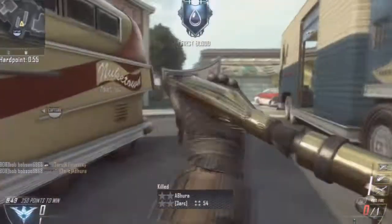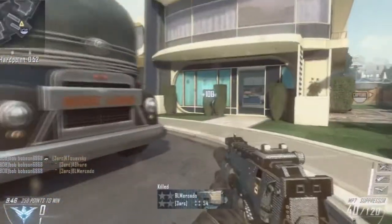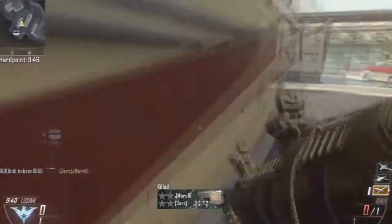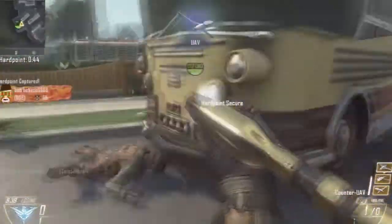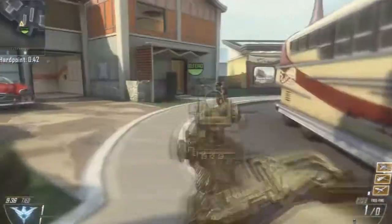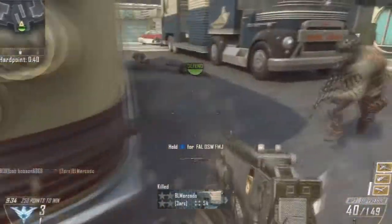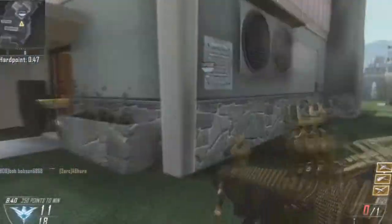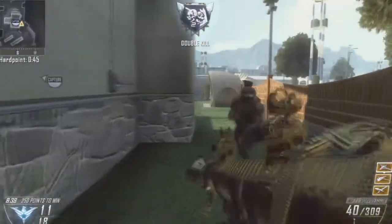This is bot gameplay. I just want to show you some things. When you're using the RPG, you can't scavenge any ammo from shots fired with the RPG. As you see there, I have to switch back to my primary and then scavenge to get more rockets. It kind of sucks. I'm going to show you the correct way to scavenge two rockets.